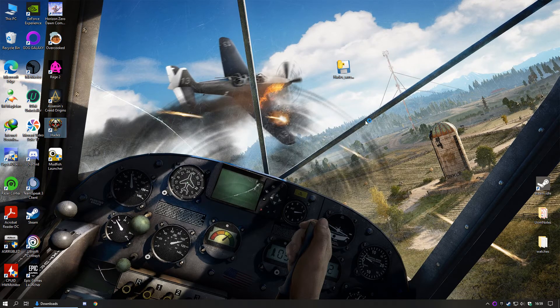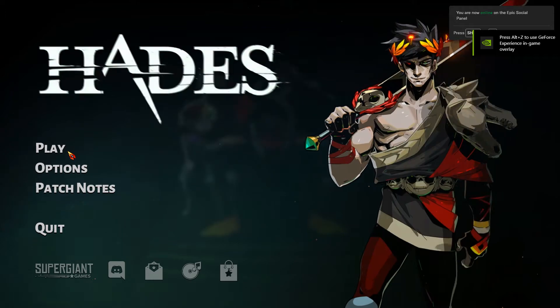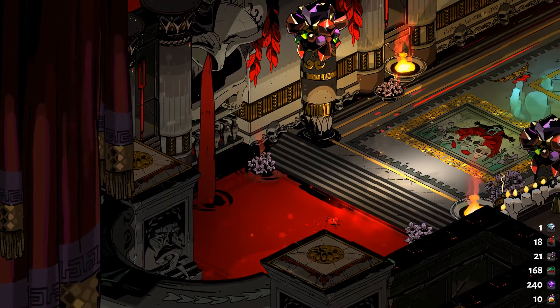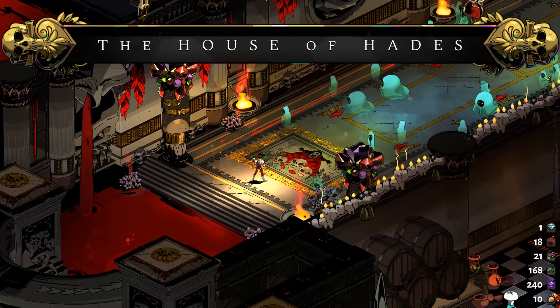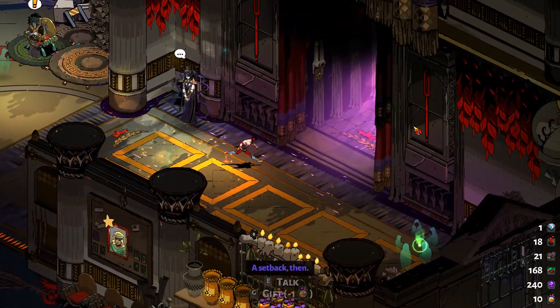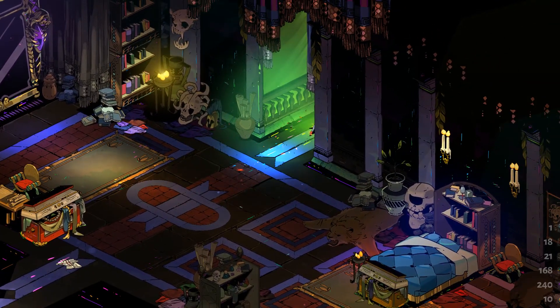You may now run Hades and verify that the changes have been made. As you can see now I have 18 titan bloods and 10 nectars. We may now use it to unlock the aspects of our weapons.